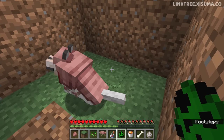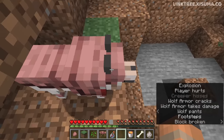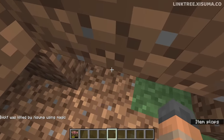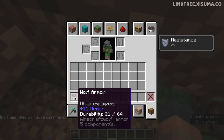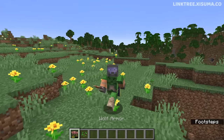Let's see what happens when we encounter a creeper in the wild. A direct hit — and the wolf still has 40 health. However it took a lot of damage on the armor; the durability went down by 33. So the damage type can influence the amount of durability the wolf armor will take.